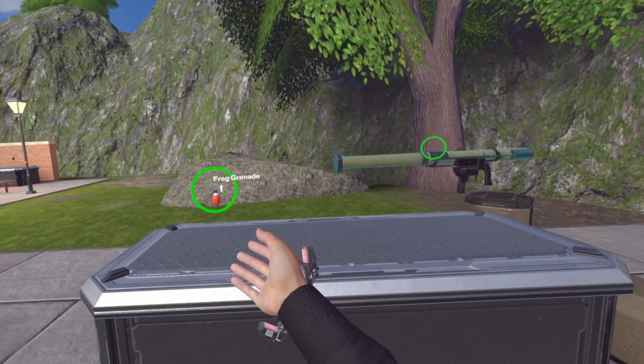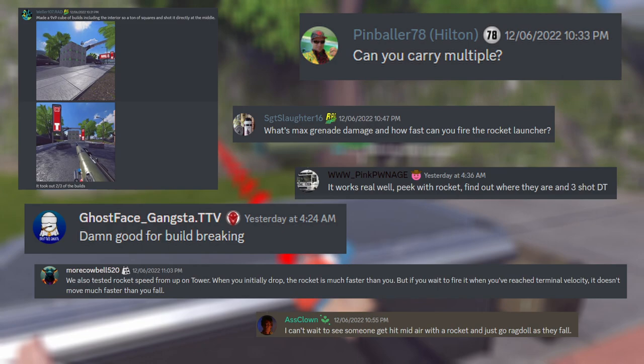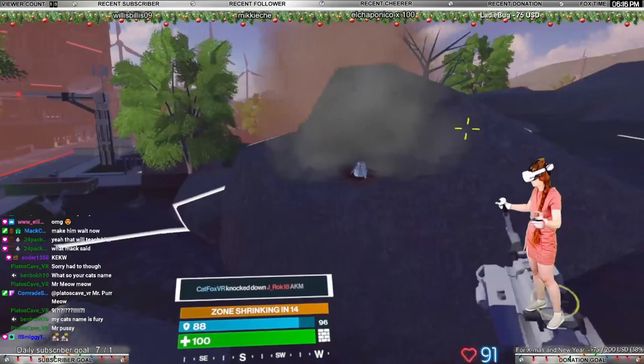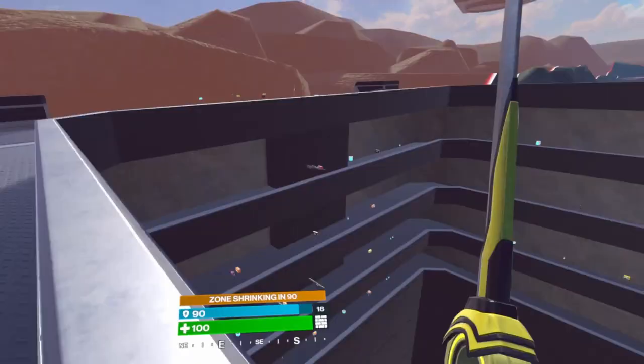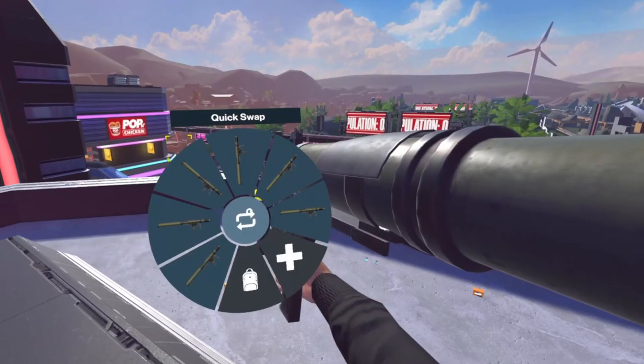I want to give special thanks to my friends from the Rad Discord group for the ideas. Let's explore! Where can you find them? They can always be found at supply drops and randomly on the map — maybe rare. If you really want to find one, just go to the metropolis. Can you carry multiple? Yes, you can carry as many as you want.